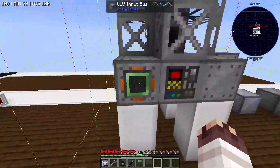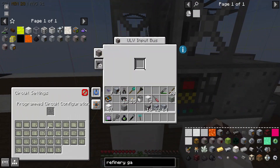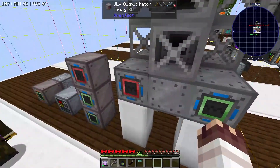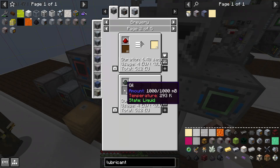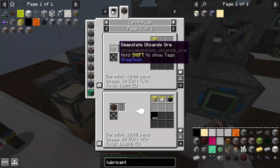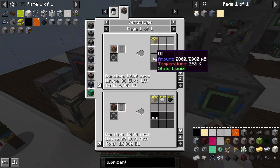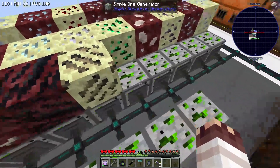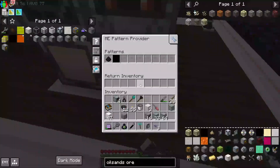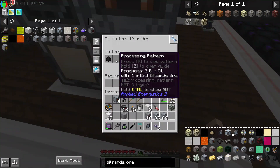Now that we have the natural fluid generator, I can set the program circuit to 3 so that if I supply it with lubricant, it will make me oil. The most convenient way to make lubricant for us is with oil and redstone. And to get oil, I can centrifuge oil sands. I've set up oil sands ore in our simple ore generator line. I'm putting a processing pattern in our existing MV centrifuge to turn that oil sands ore into oil.